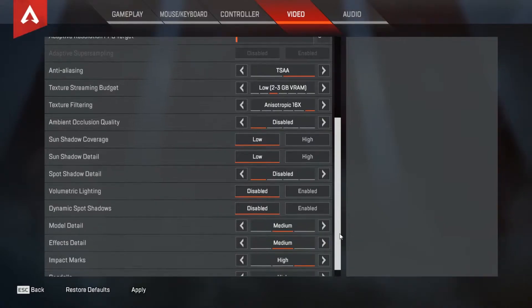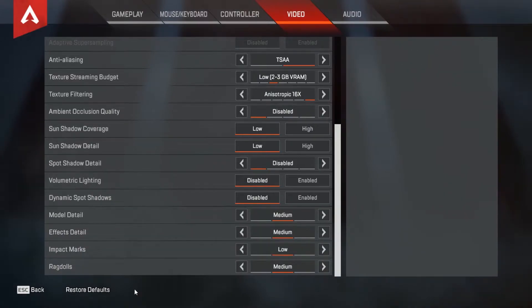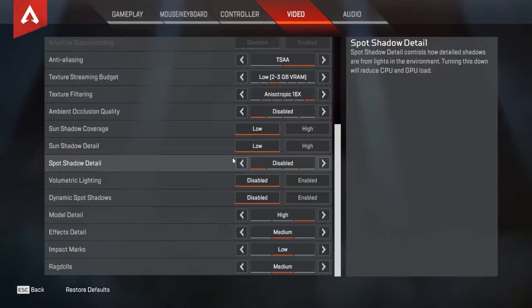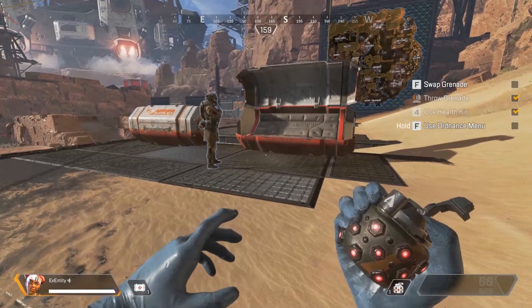Model detail: put that on medium. Effects detail: put that on medium. Impact marks: put that on low. Ragdolls: put that on medium. You can really experiment with these. One thing I noticed is that model detail won't stay on medium — it always jumps back to high when I apply it, and I'm not sure why that's happening.